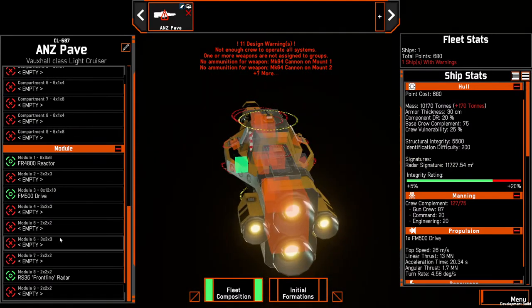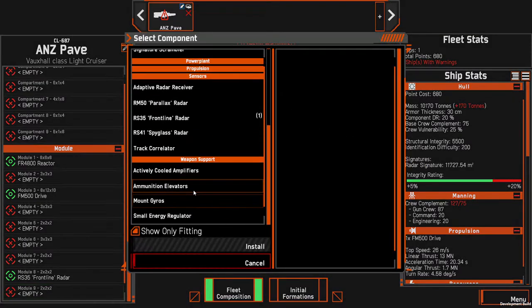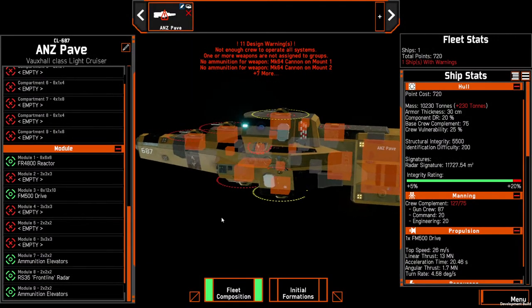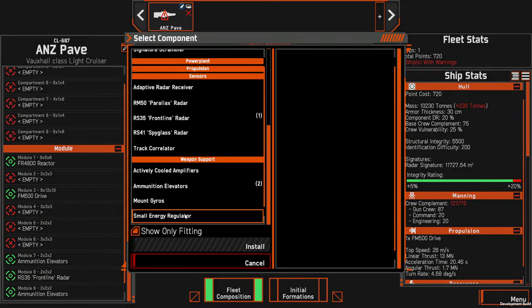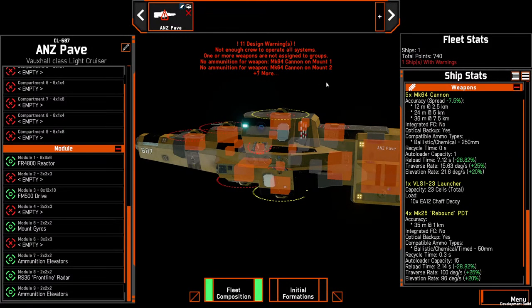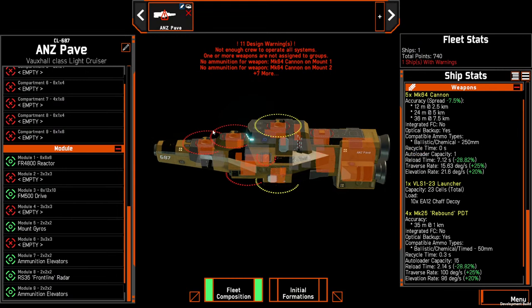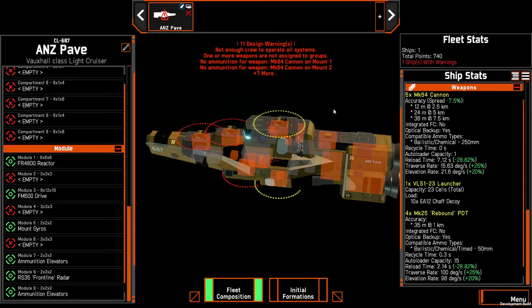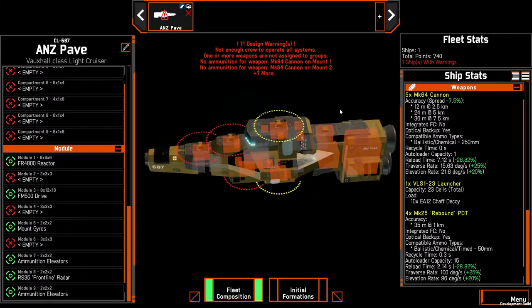Because we're putting guns on it, we're going to load up with ammunition elevators — we'll put two of those in to start with. I'll also put in one mount gyro just for the reduction in spread and the traversal rate, so when we have to engage that's going to make the turrets move around a little bit quicker.